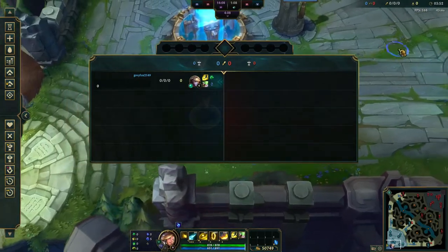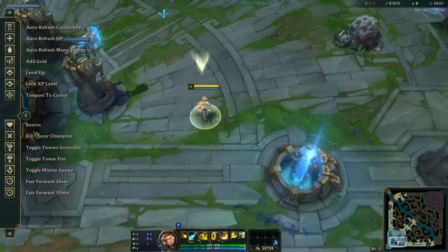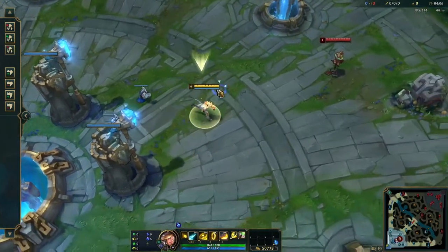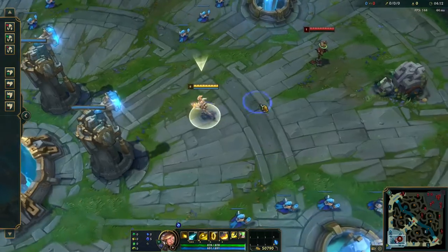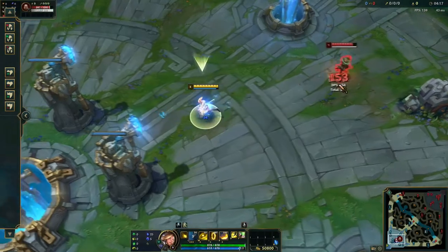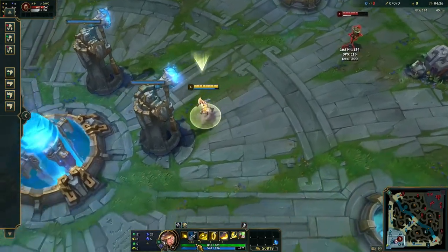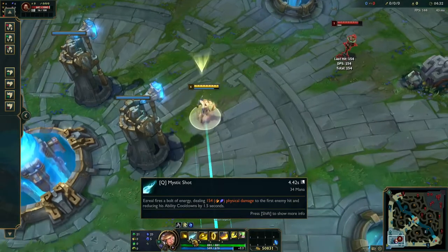Now we'll take a look at his skill rundowns and some of the mechanics. As I said, he is pretty linear with his skills, which is why we're combining all the details of Ezreal in one video. His Q is just a standard line skillshot. It does apply on-hits, so it pairs with Sheen — which is why he goes Divine Sunderer right now — or Blade of the Ruined King.